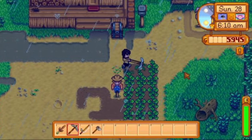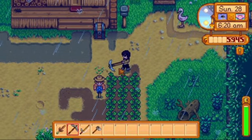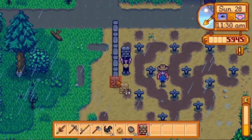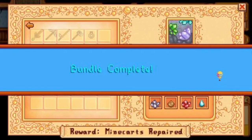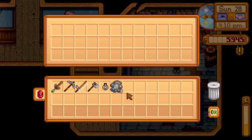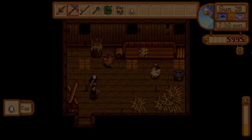Sunday was also rainy, but it didn't matter, due to it being the last day of spring. I tore down my plants so I could lay out sprinklers. I can now plant 40 plants that I don't have to water at all. I also decided to place a stone wall for no reason. I donated a frozen tier, which meant I completed the furnace room. Starting summer, I can travel way faster. I learned that my chickens had grown up, which made me kind of sad and excited at the same time. And that's how I ended week 4 in Stardew Valley.